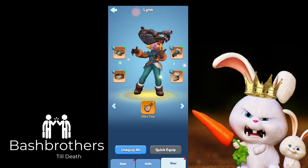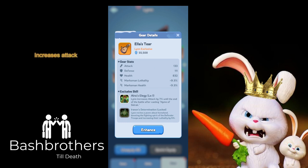Ella's Tier is Lynn's exclusive gear — it has two skills: increase attack for defenders, and increase lethality, so if someone's attacking you, you'll take more of their troops. That makes people second-guess attacking if they see Lynn in your defensive lineup. Leveling it up increases the gear stats, and I believe the skills stay the same.